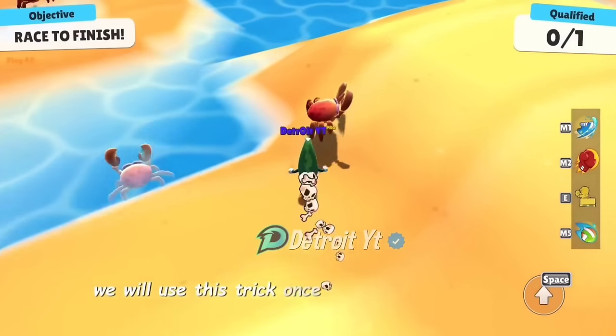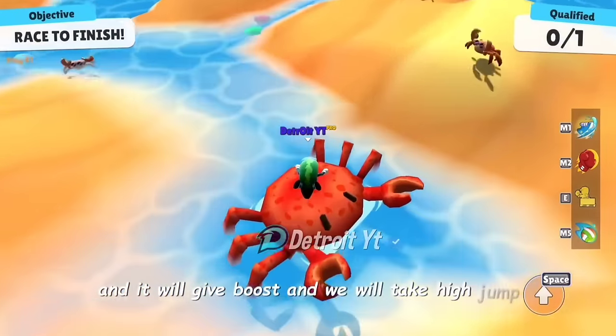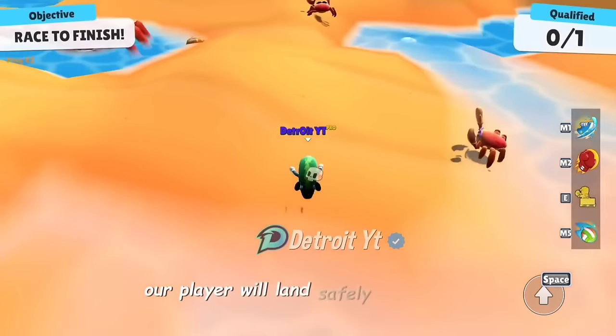We will use this trick once more — by touching the crab it will give a boost, we will take a high jump, and in this way our player will land safely again.